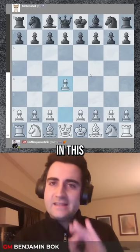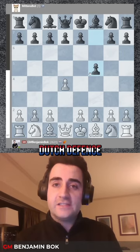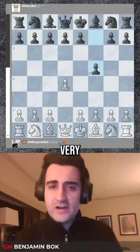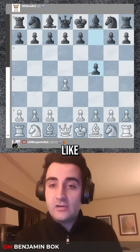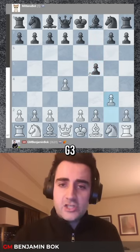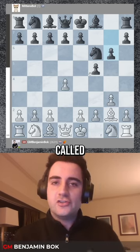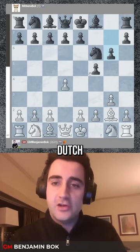I open up with the move 1.d4 and in this game Mittens opens up with the move f5, known as the Dutch Defense. Now the Dutch were known as very nice people but I honestly don't like the opening — I think it's one of the worst openings of all. I played g3, one of the most classical systems, then Nf6, Bg2, and g6. This is called the Leningrad variation of the Dutch.